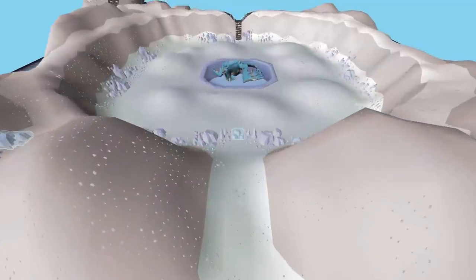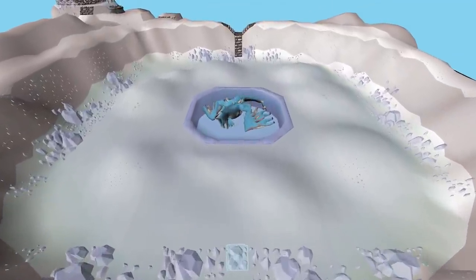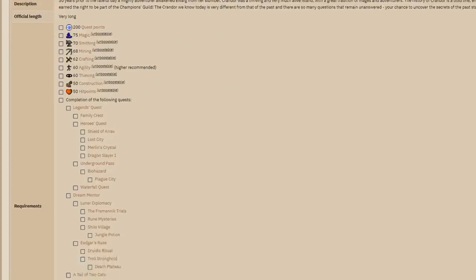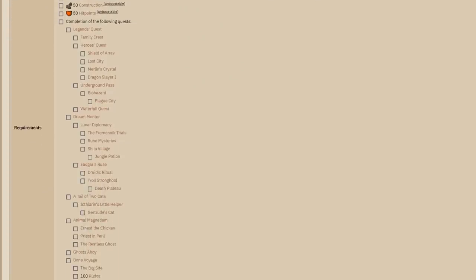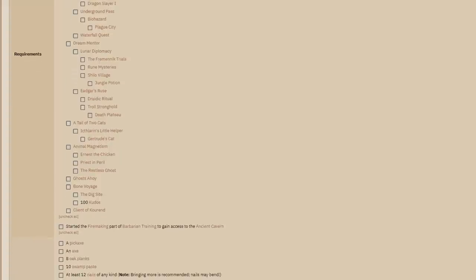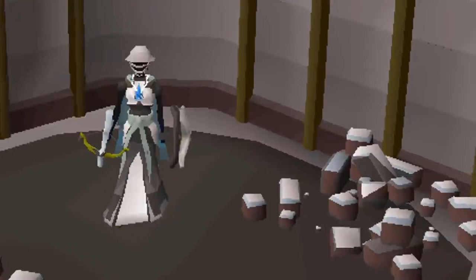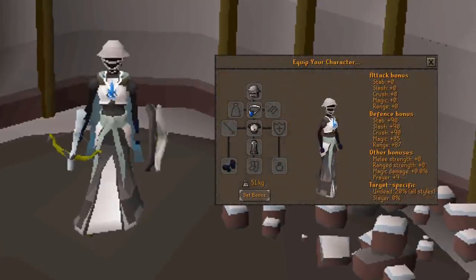For our very first boss, we are tackling the Vorkath, arguably one of the most popular bosses in the game. It is an absolute money printing machine, but it has its requirements. Firstly, Dragon Slayer 2 and 200 quest points — quite a bit of an obstacle for a lot of people. If you do have that, you most likely also have Void and the Salve Amulet EI, so we are going to incorporate those items into the gear setups.